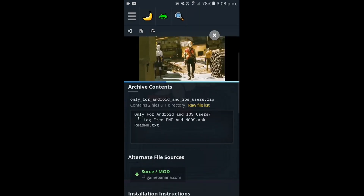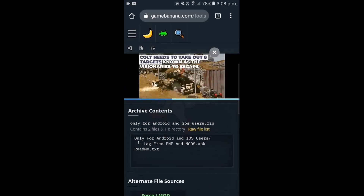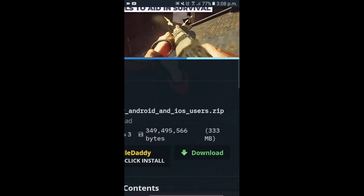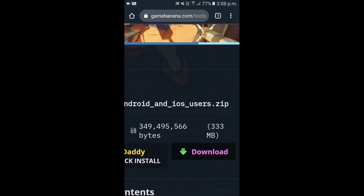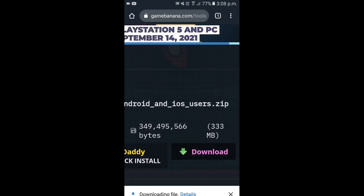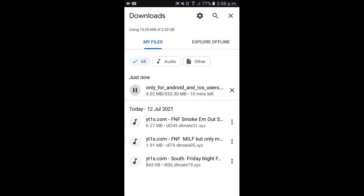By the way, on some Android phones the download button is not showing, so please update Chrome or the browser you are using. Wait a few hours if it's slow.